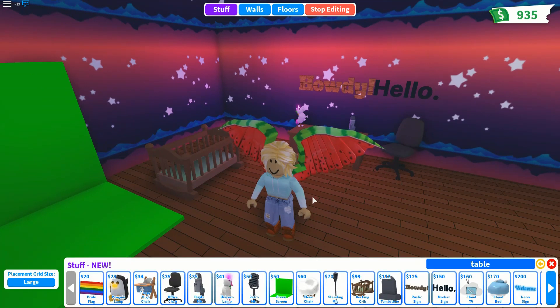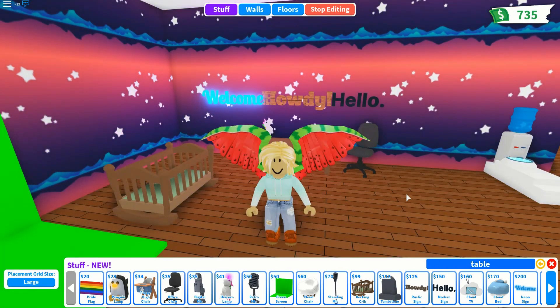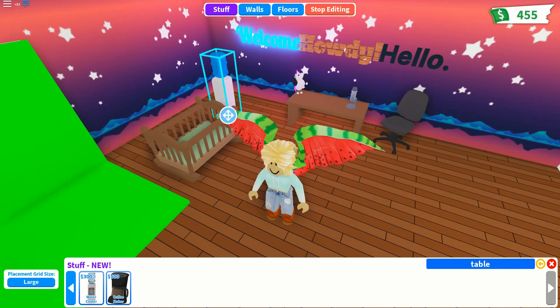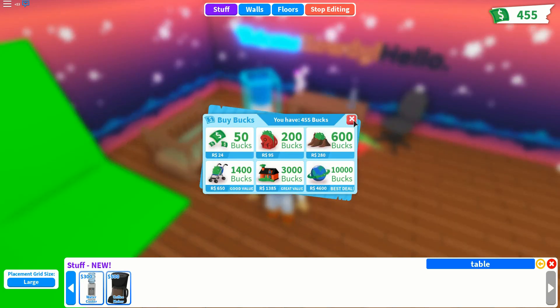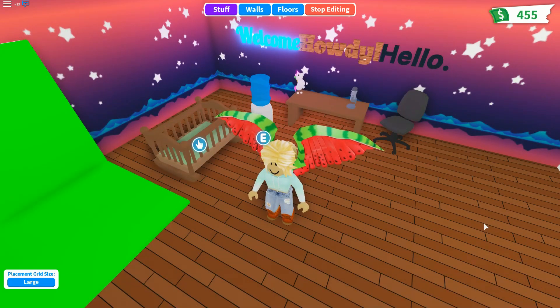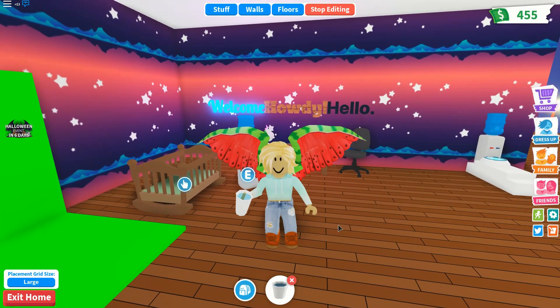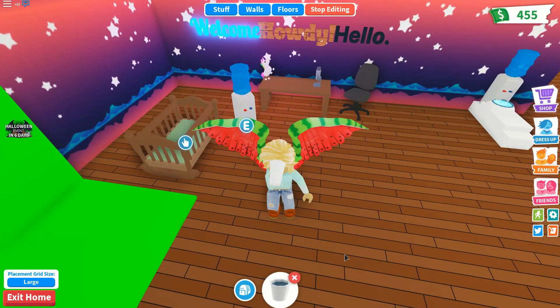The next item is a neon sign. You can change it to a more dull color to see what it says — it's lit up. Then there's a water cooler. I'm going to test it out — we get cups of water! Free water. We already have free food, and now free water.